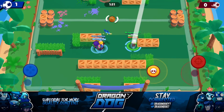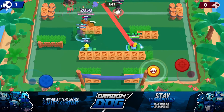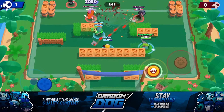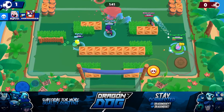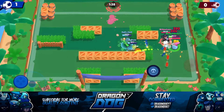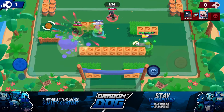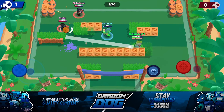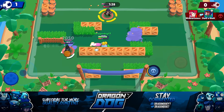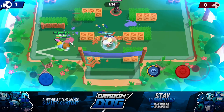The Dynamite ends up scoring giving us the 1-0 lead — about a 40-second goal. Going into the next goal, I always shoot towards that little bush because brawlers usually like to walk through there. The Primo is pinched and the Colt is trying to push in but I'm blocking him. I accidentally super the ball to my teammate — I meant to jump — but it activated my super and wasted it.